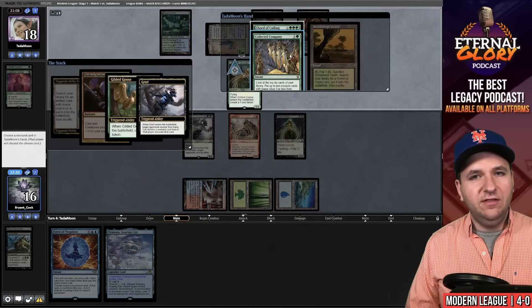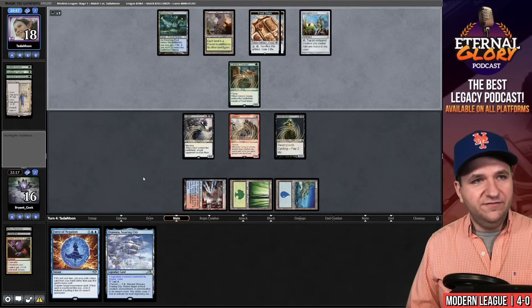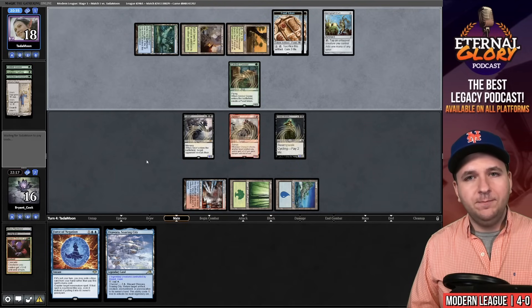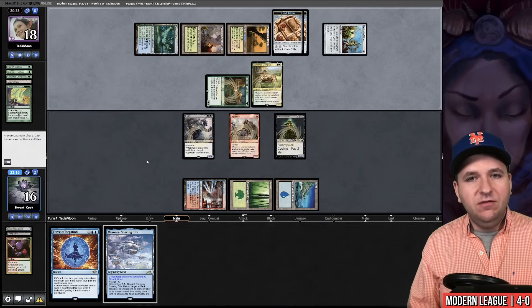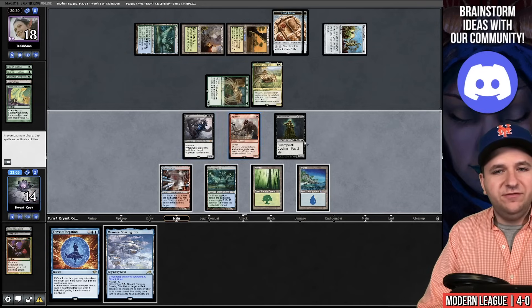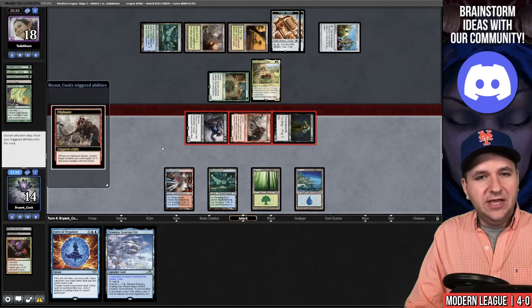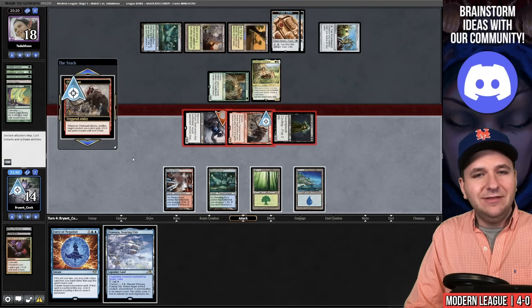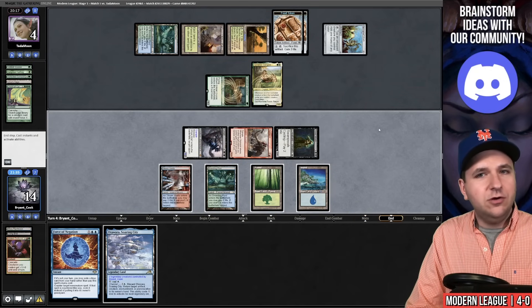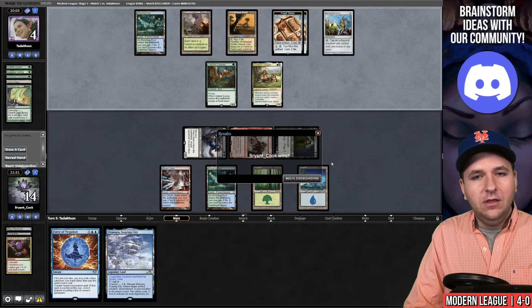Collected Company — we will take that. Spring Leaf Drum. They play a land — I'm really hoping they don't Court of Calling on their own turn. They do — Court of Calling for two. Samwise — okay, so they are just a food deck. We'll take two, go to 14, they're at 18. I have 12-14 points of damage — that is not enough to win the game. We will attack. Our Oliphant will trigger to make our Grief a little bigger. Should I main phase bounce this Samwise? I think no — because if they draw a Collected Company, I want to be able to counter that. Collected Company is one of the few cards that could get them out of this situation. Our opponent concedes — we are one game away from greatness!